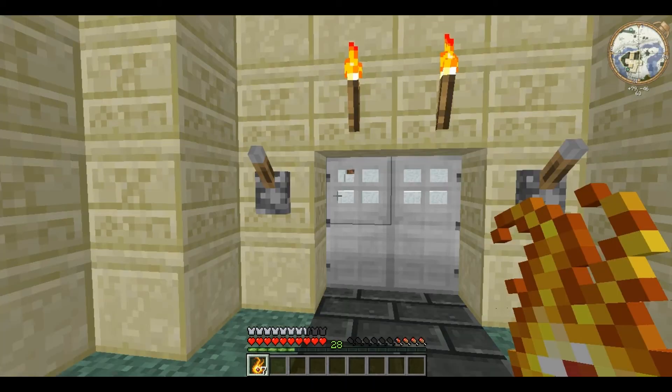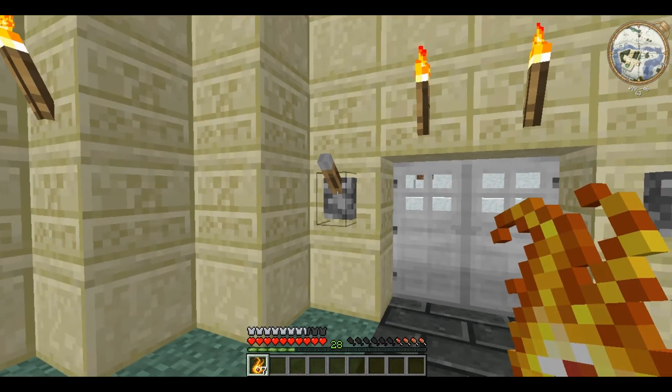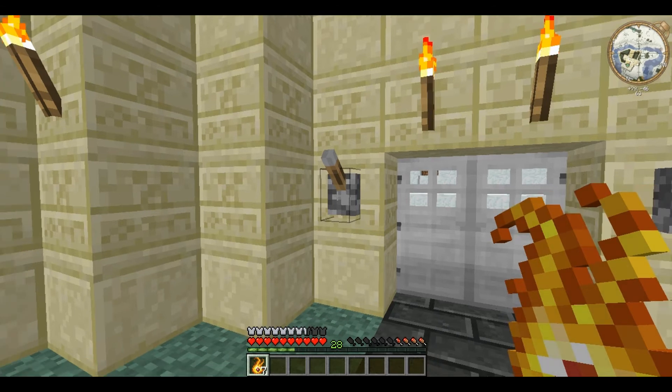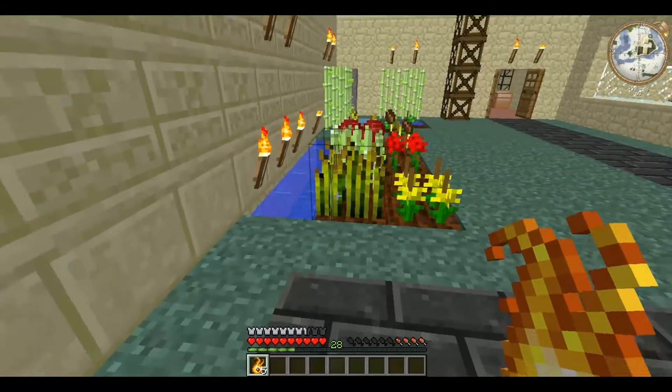Naitor has a couple of advantages over torches. For example, if you right-click on anything it will place Naitor in front of it, hovering — so like here, there, or even there.